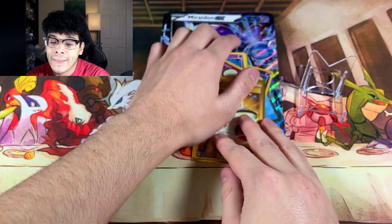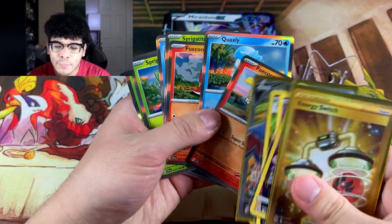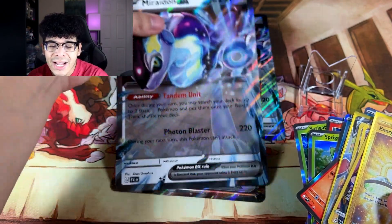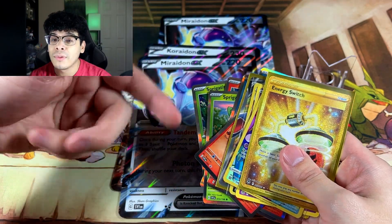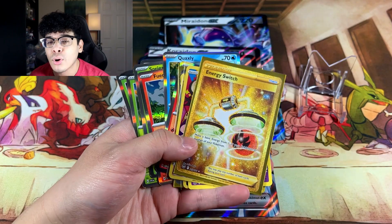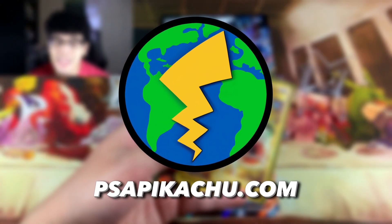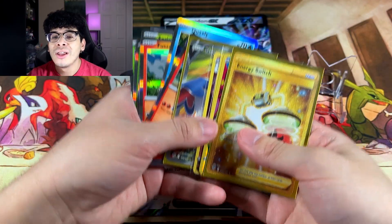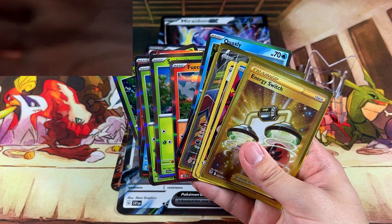Let me know your thoughts on these new Pokemon cards with the Silver Borders and the EX era coming back. Let me know what you think in the comments down below. And if you want to pick up any of these products or Pokemon products in general, check out PSAPikachu.com — link is in the description. I'll catch y'all in the next one. Peace. Dang, I'm excited.